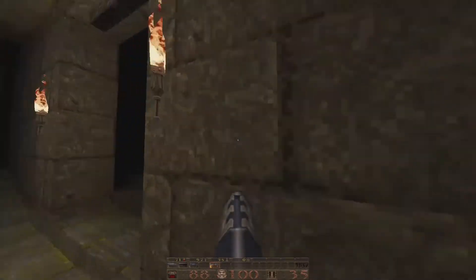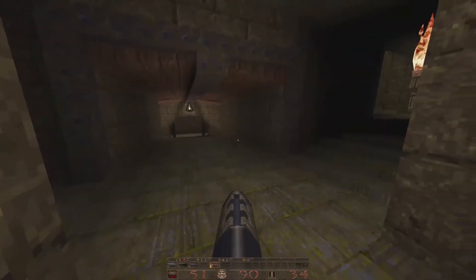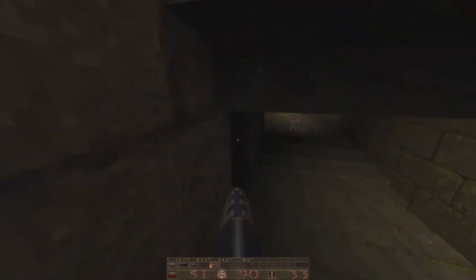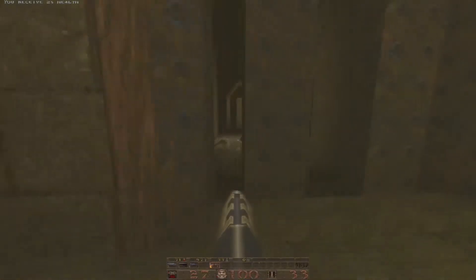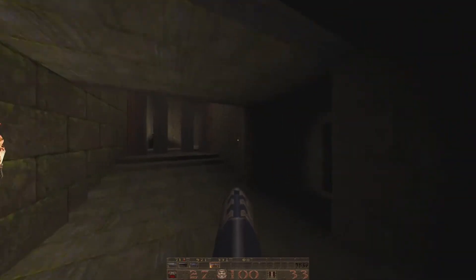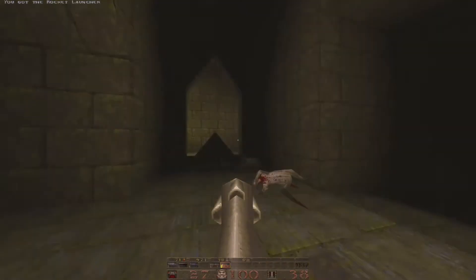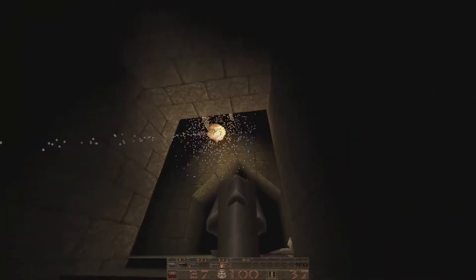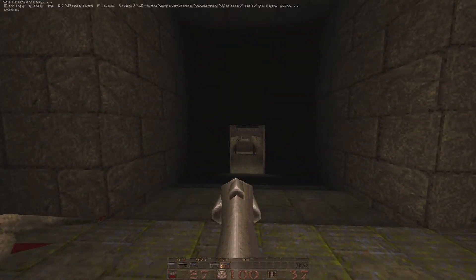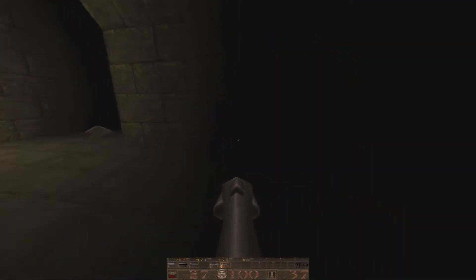I think we were talking about this in a recent video — if you want to get rewarded, you've got to fight for it. I could have fought them through the windows here, but I completely forgot about it. That's okay — we got some health, we're good. 76 out of 93. Where do we go?